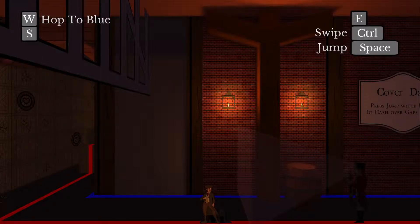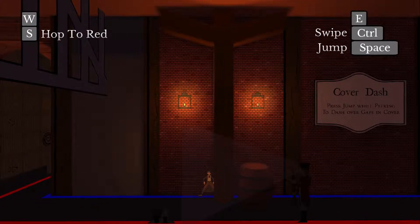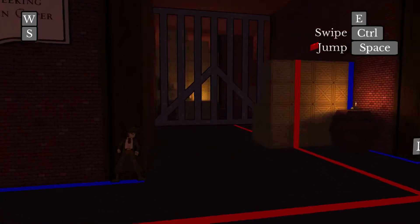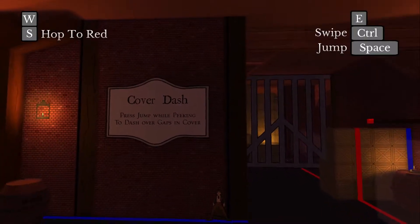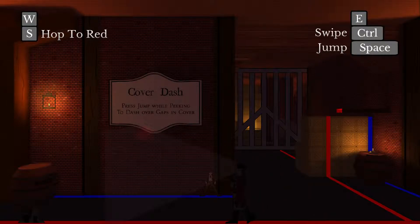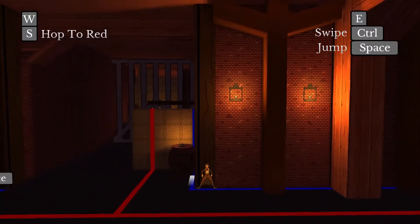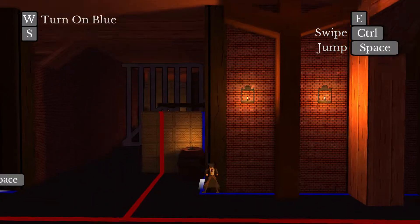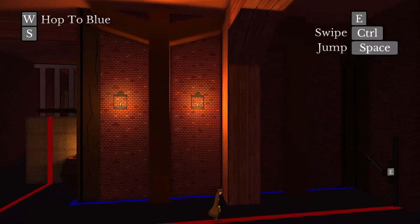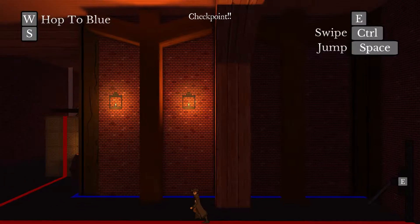I can act faster than he can, so this is where you do the cover dash. We wait for him to come over and then he's gone. From what I can see, you're probably going to be able to go through this without ever taking anyone out — you should be able to do it completely stealthily.